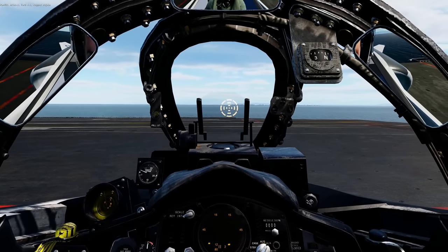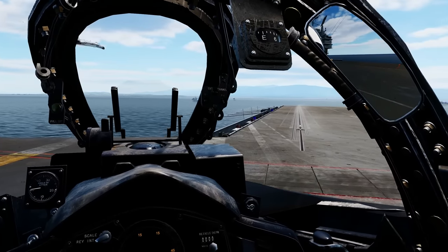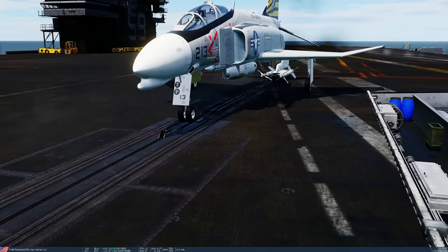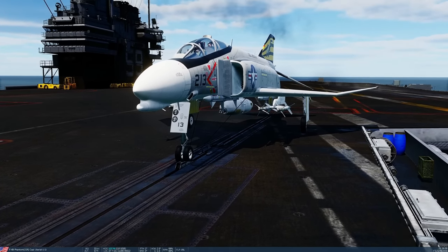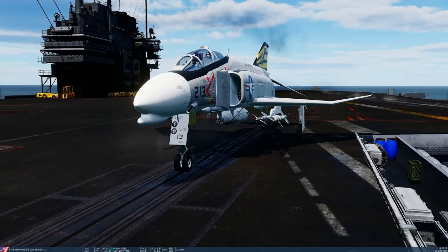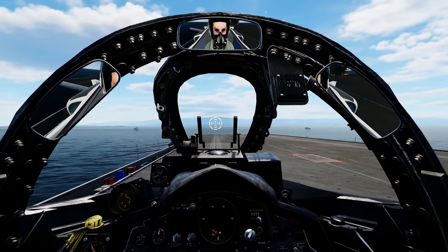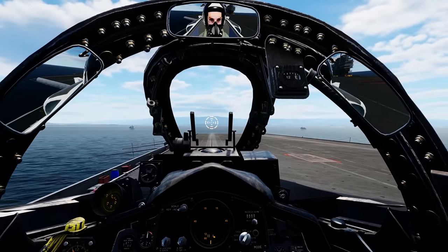Taxiing using nose wheel steering — press and hold. Press F2 to help line up with the cat. Stop at the catapult. Press launch bar toggle to set the bridle and raise the front landing gear. Press hook up to connect to catapult. The jet blast deflector will raise. Select full flaps for carrier takeoff — it's a bit different on the Forrestal.